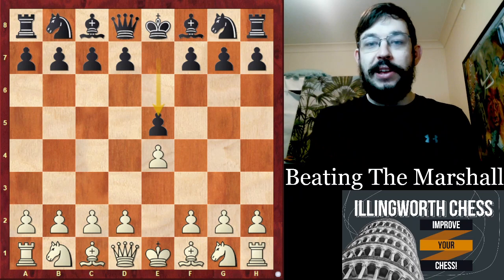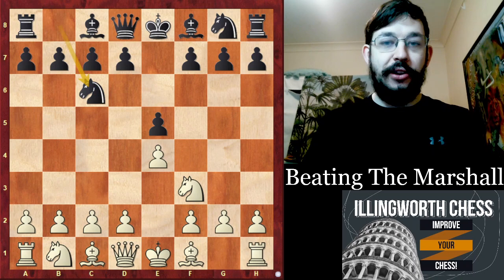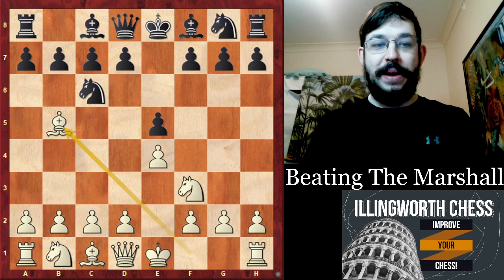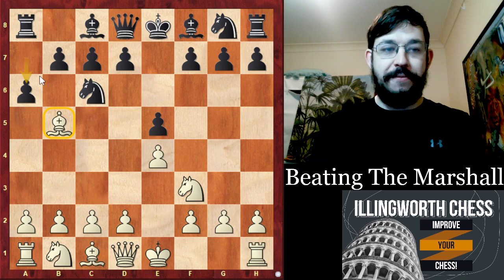The most annoying system for Ian Nepomniachi to face was not the Sicilian, it wasn't the French, and it wasn't the Bonklaude, but in his match in the 2021 World Championship against Magnus Carlsen, the line that stopped him winning any games with the white pieces was a line known as the Marshall. I'm not referring to the Fire Marshall — rather, I'm referring to the Marshall Gambit.